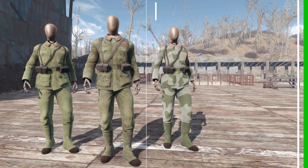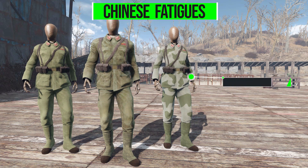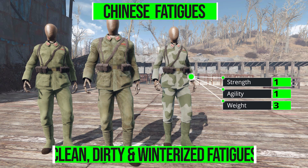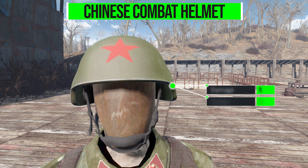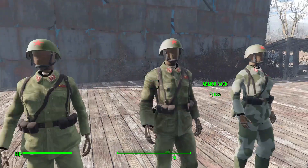With the Chinese fatigues — I'm actually showing all of them on here — they are in fact three different sets of fatigues, but they all have exactly the same stats with no physical damage resistance whatsoever. They will add one point in Strength, one point of Agility, and weigh three. The Chinese combat helmet gives you some protection with 10 damage resistance and a weight of three.